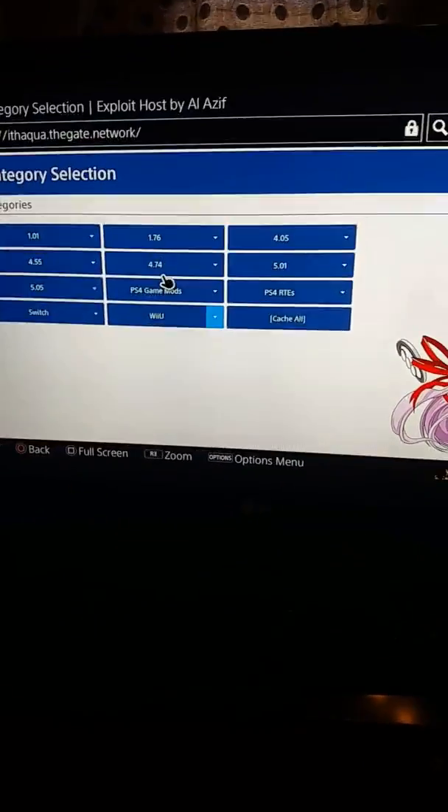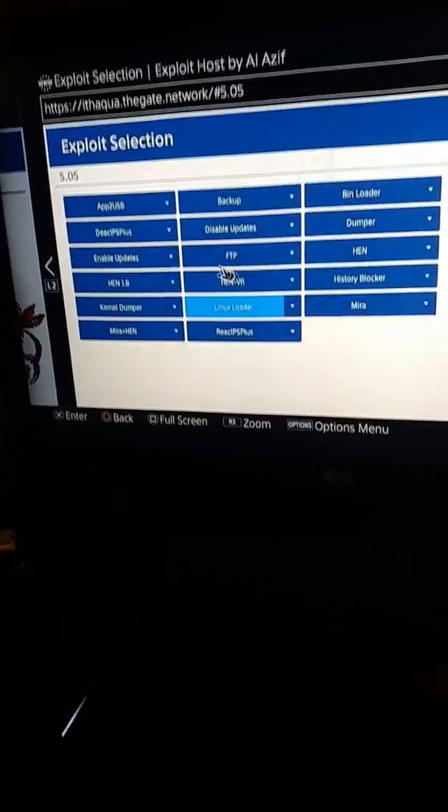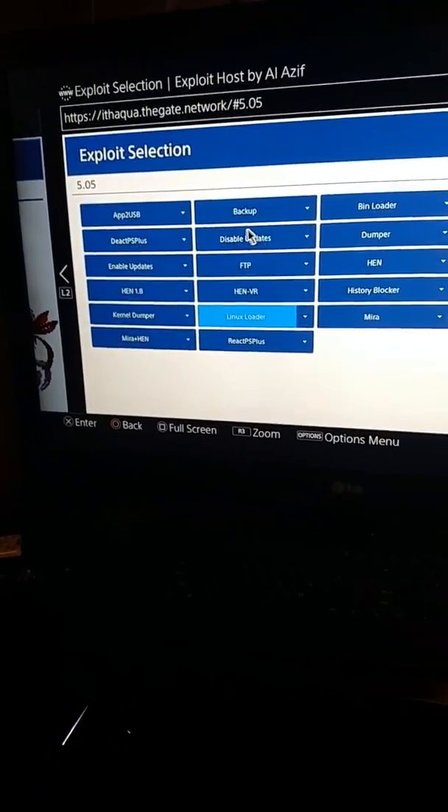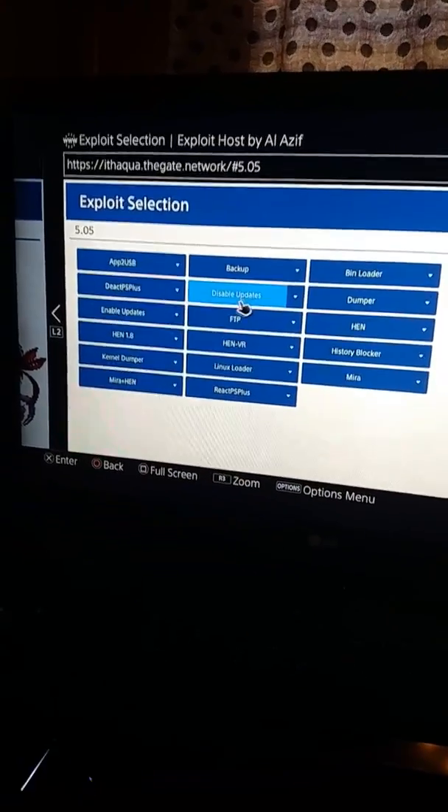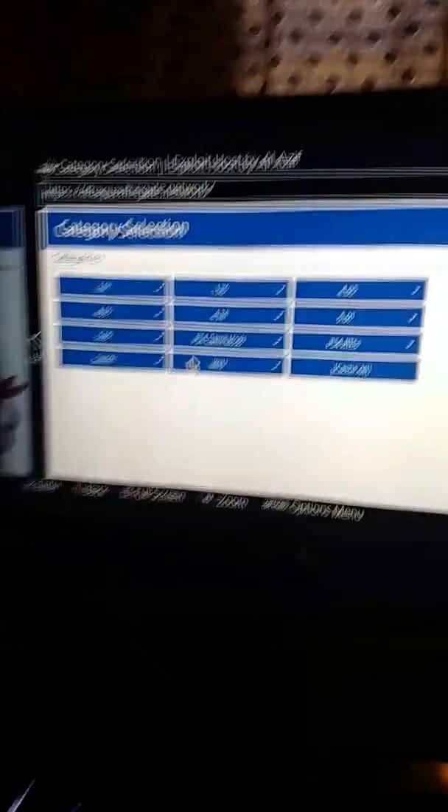So it's going to show this again — let it load this time. Then you want to go to 5.05. And then you want to go over here and hit 'Disable Updates.' Hit it, and then you want to hit O. It's going to bring you back here.